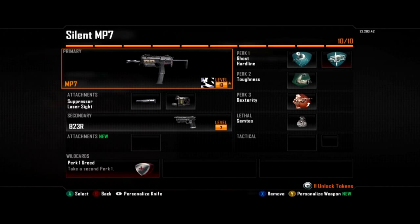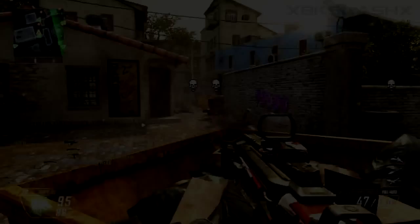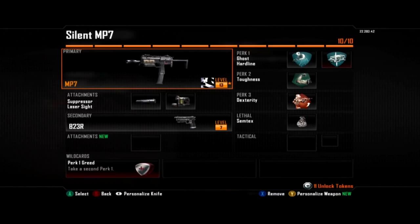For perk two, Toughness — though Scavenger might also be a good choice for this class. Next we have Dexterity, which is really great when combined with SMGs and the laser sight because you can recover from sprint and hip fire really fast and be super accurate. And for lethal, Semtex — just in case you never know when you might need it.